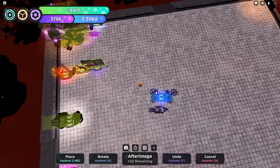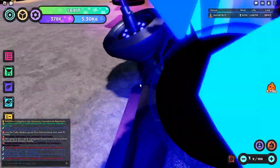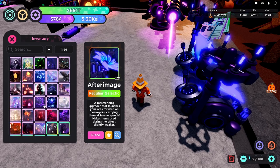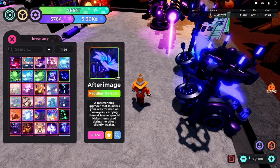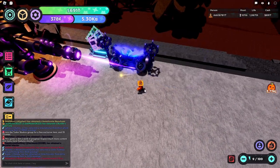And finally, the After Image, which is the best Peculiar Galactic. You are not going to see any high-level player not using this, unless they have like 15 Palynopsias — which is very unlikely because there's a problem with Palynopsia. It's three tiles long, so you usually see people using one Palynopsia and probably like three or four After Images stacked on top of it.